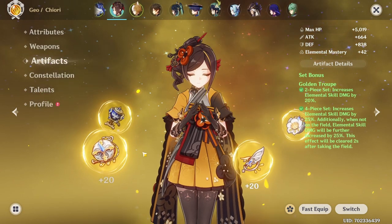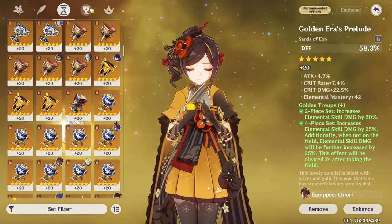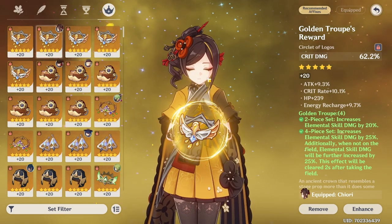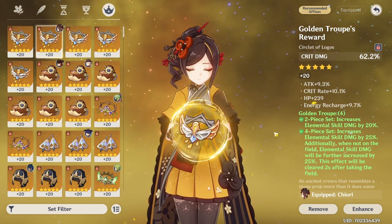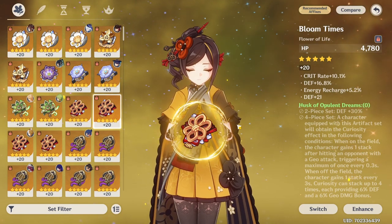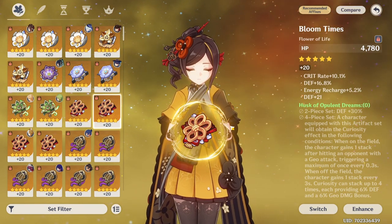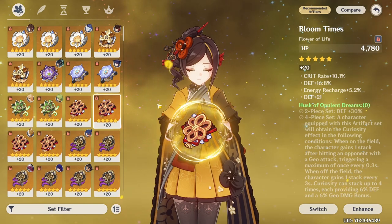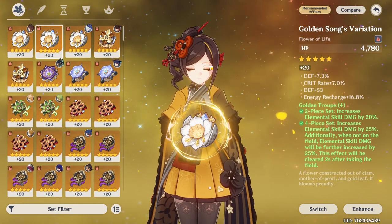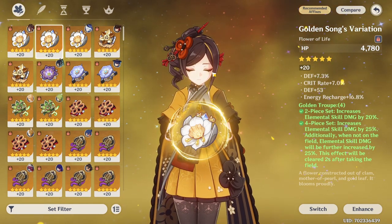As for artifacts, we already covered substats. As for main stats, defense percentage is a little bit more favored over attack percentage in the sands slot, but both are perfectly fine. In the goblet, geo damage bonus for sure, and in the circlet, crit rate or crit damage — whichever one balances your build better. As for the set, Golden Troupe is a clear favorite, but you could make a convincing argument for Husk of Opulent Dreams. If you already farmed this domain for Ito or someone and have a second set ready for Shiori, fair enough, but I wouldn't invest more resin just to farm for Shiori. Golden Troupe is perfectly fine and a great general-purpose set used by a wide variety of characters, making it a much better resin investment.